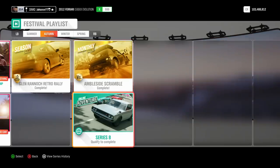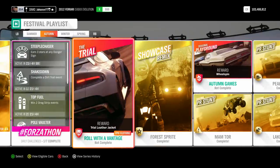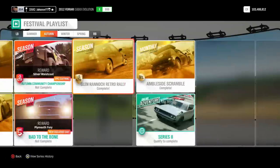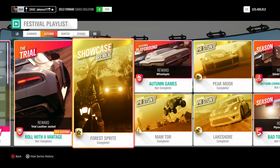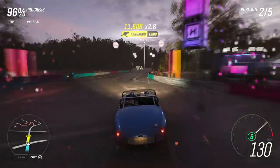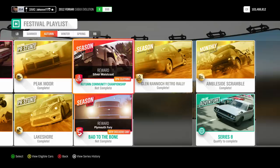I'd recommend avoiding the online adventure just because it takes a while. I'd recommend avoiding the seasonal playground games as well because that takes ages. Avoid the trial too — it's online and takes a while. After doing the monthly rivals, I recommend doing the showcase remix. This is only one race and takes about a few minutes, which is another 6%, getting you up to 46%. So far you've only done a few races, some PR stunts, and some little challenges, and you're already 4% away from getting your free Ferrari.